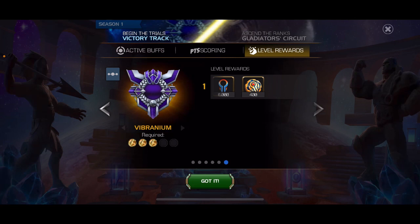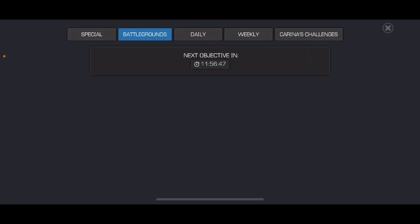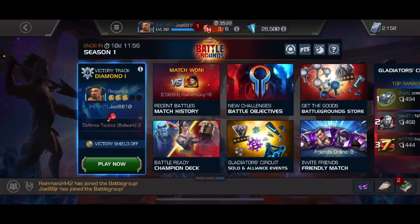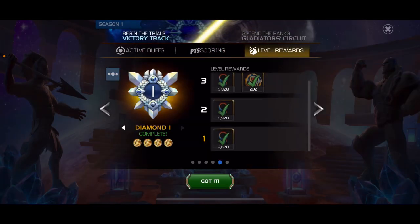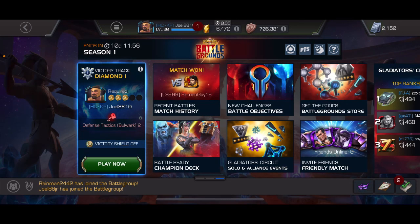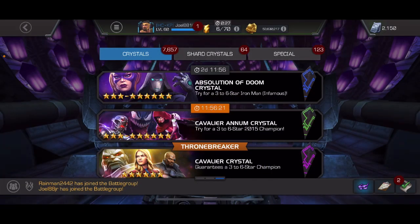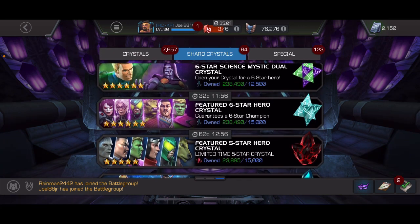I should be able to finish up when the next objective comes around. I'll try to do five more wins, hopefully finish vibranium, and then I won't have to worry about the gladiator circuit, elder's marks, or any of that at all. It'll just keep helping me build up my stash of six star shards. I'm up to 230,000 six star shards total, and I've picked up 45,000 of them this month just from battlegrounds.